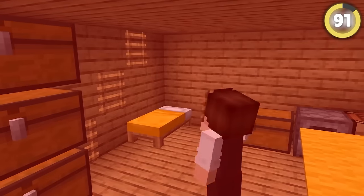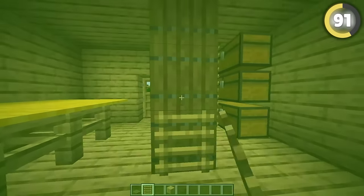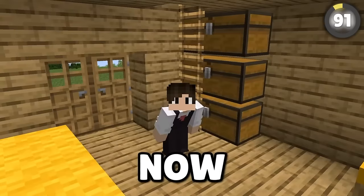If you've got a cramped house and you're trying to figure out where to put the ladder, try placing a line of trapdoors and putting the ladders on them. Alternatively, if you're feeling creative, try using the debug stick to create floating ladders that take up even less space. Now that's ingenuity.